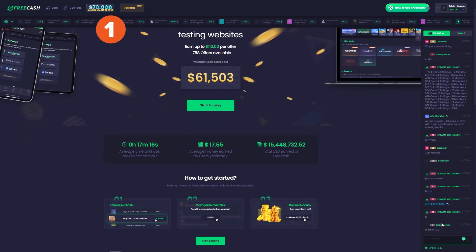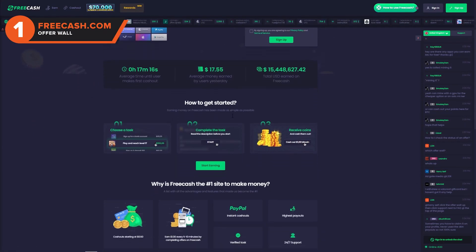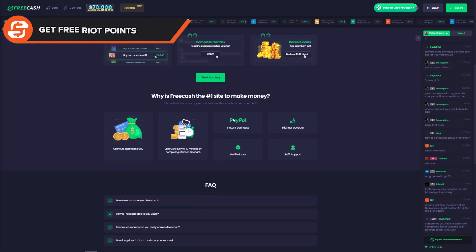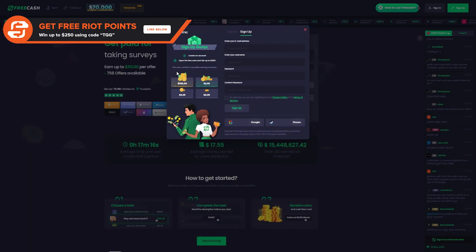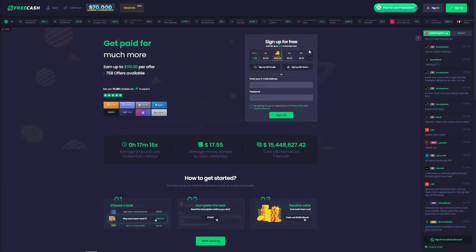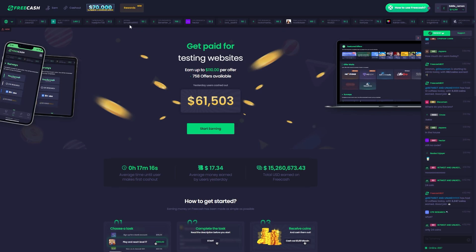Our number one best OfferWall website is FreeCash. We have partnered up with FreeCash to get you all a free chest if you sign up using the link in our description. This could contain up to 250,000 FreeCash coins — that is over $250 worth of Riot points. The first step is to make a FreeCash account. You can use Gmail, your regular email, or even Steam. You then want to head to the Earn tab at the top of the page.